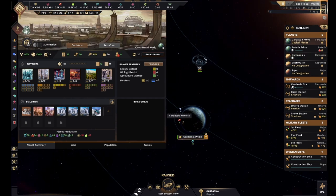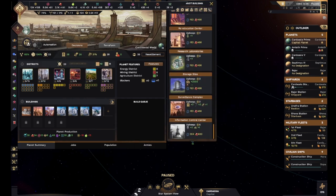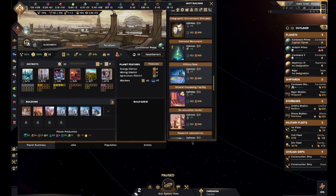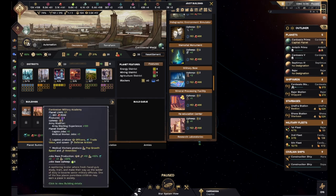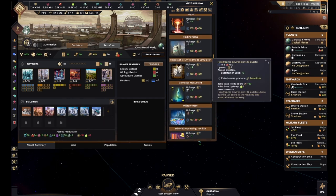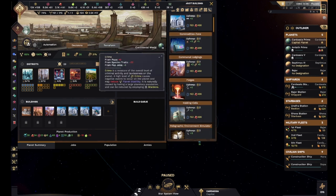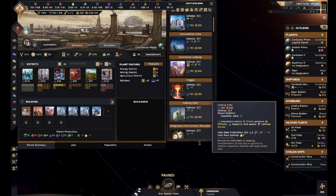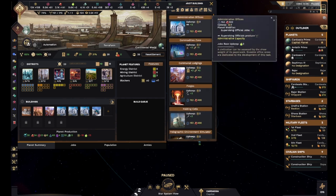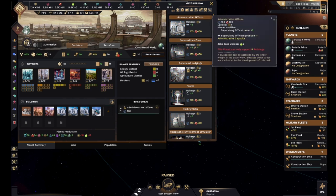Would a military base be anything worthwhile? We've got the academy here so I don't think that'll be worth it. Crime is kind of on the rise, so holding cells would be nice. It produces some things we don't really need, and there's some science there that isn't really important either. Let's just go ahead and add more administrative offices.